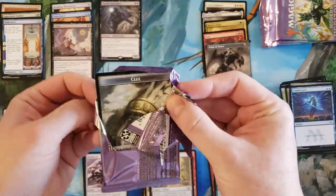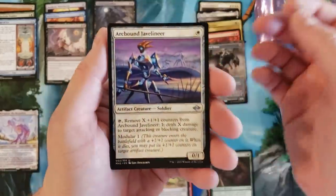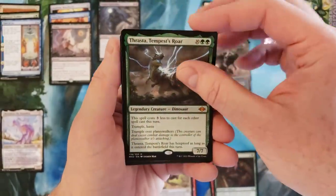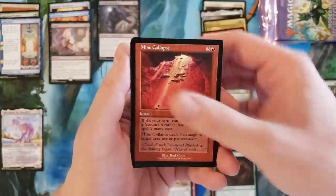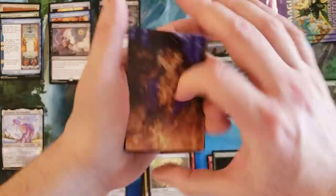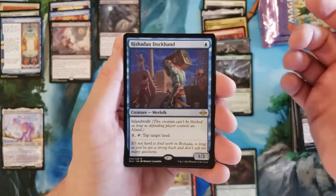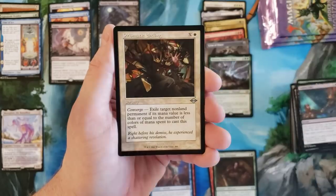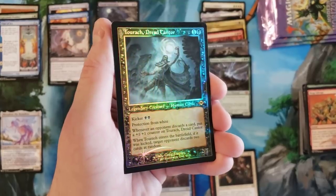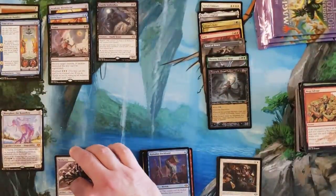Oh wait, was that my second Dermotaxi? Oh wait - one was a sketch, so yes it is but one was a sketch, so it counts as a sketch card. Arc Bound Javelineer - and I just totally ruined that - Power Depot, Thrasta, so our sixth mythic. Carry On, Ranger - and nothing. Sudden Edict, Rashaddan Dockhand, Mog Salvage, Prismatic Ending in old border - oh, that is actually really nice, that's unexpected! That's an old border foil - Dockdread Cantor. That's cool, I'll take that. All right, that's seven mythics so far.